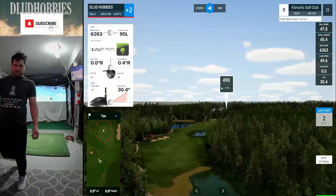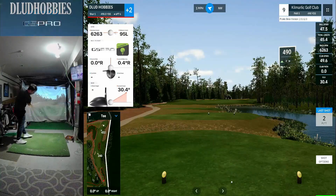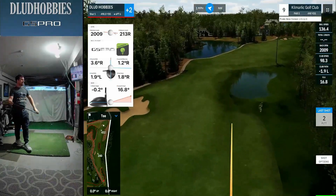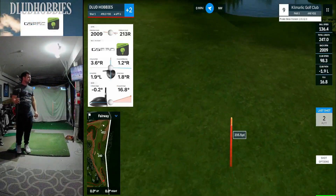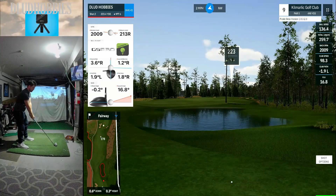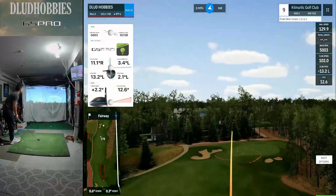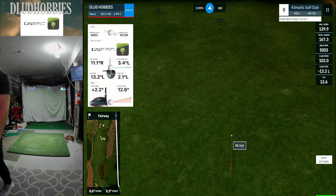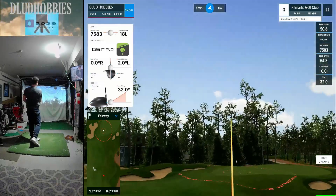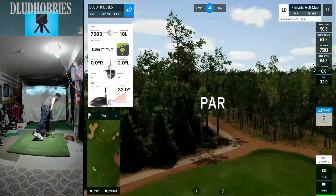Going to nine which is a par five with a couple tough shots. First shot up the right-hand side trying not to go in the rough — does stay in the fairway. 223, there's a tree in my way, and of course it hits the tree, kind of redirects it more towards the hole though. 55 remaining — a yardage I haven't been very good at — and a couple inches away from a birdie again. We could be at even if the golf gods were on my side here at Kilmarik.